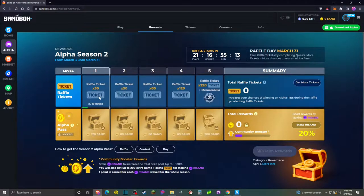As a reminder, the way we're going to get a shot at getting the Alpha Season 2 Pass and all this sand that they're giving away is to unlock these tickets. And we do that by completing quests in the Alpha.